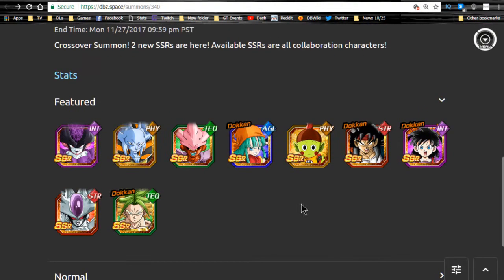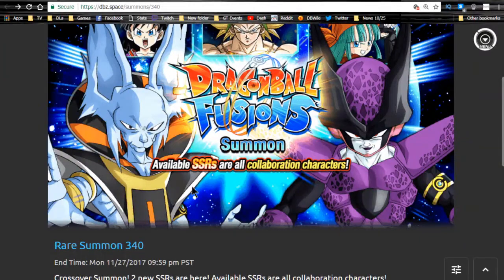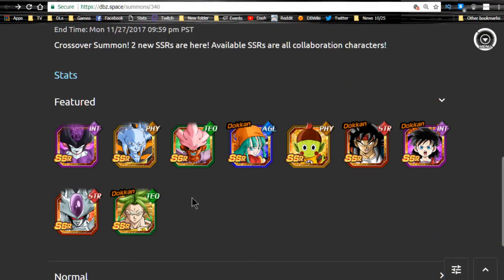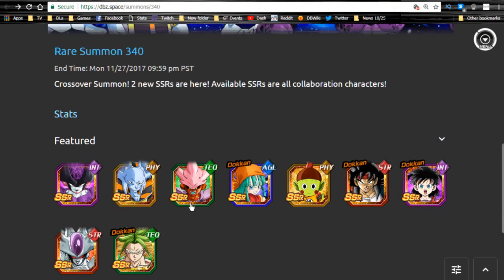Overall guys, let me know if you pulled on this banner — I'm still debating doing some summons. It is a good banner with a guaranteed SSR per pull and nearly 20 percent SSR rate, so you're almost guaranteed a featured SSR per summon. Good luck, let me know what you pulled in the comments, make sure to subscribe if you're new, and I'll catch you all later!